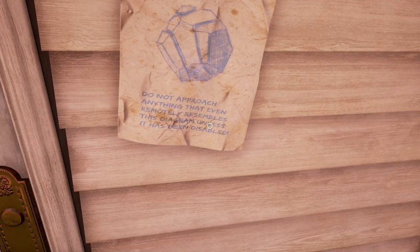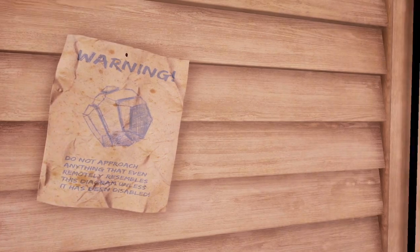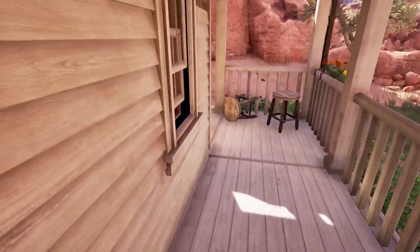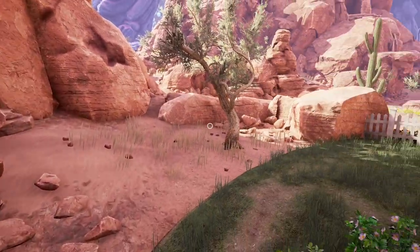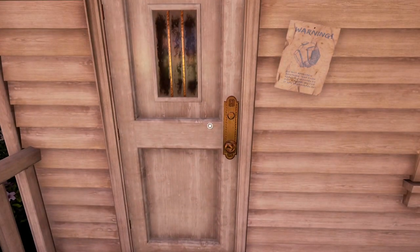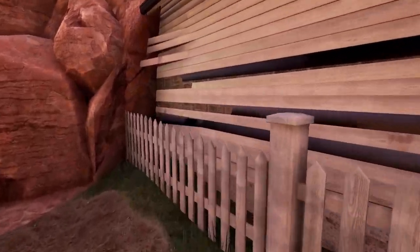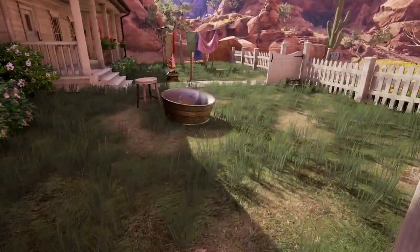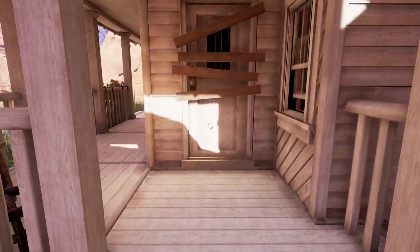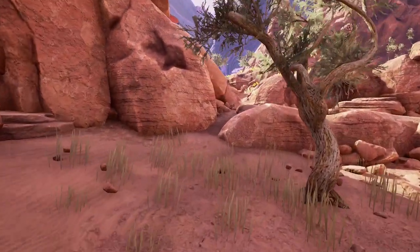Warning! 'Do not approach anything that even remotely resembles this diagram unless it has been disabled.' It looks like a dodecahedron — do not approach the dodecahedron. Might as well go inside the house — but it is locked. Are there any ways in from the outside? Because in Riven, there's a gate that's always locked but you can go under it. Can we go in this window? You never know — it's a Myst-like made by the same developers.